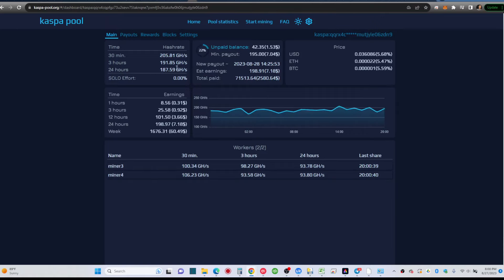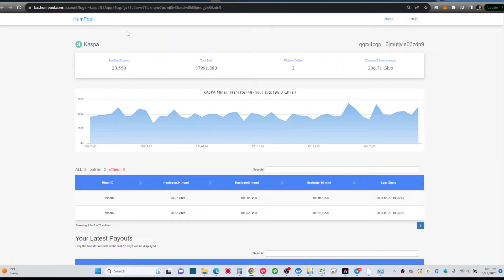On K1 Pool my average was about 190–191 gigahash. Before, it was around 183 as I mentioned in previous videos, so rewards were lower. Hum Pool is actually one of the best for me — the average is the highest, keeping the 48-hour average at 202 gigahash. Right now it dropped to 198, but it's still the highest of all three pools. I prefer looking at a 48-hour average to understand where you really stand.